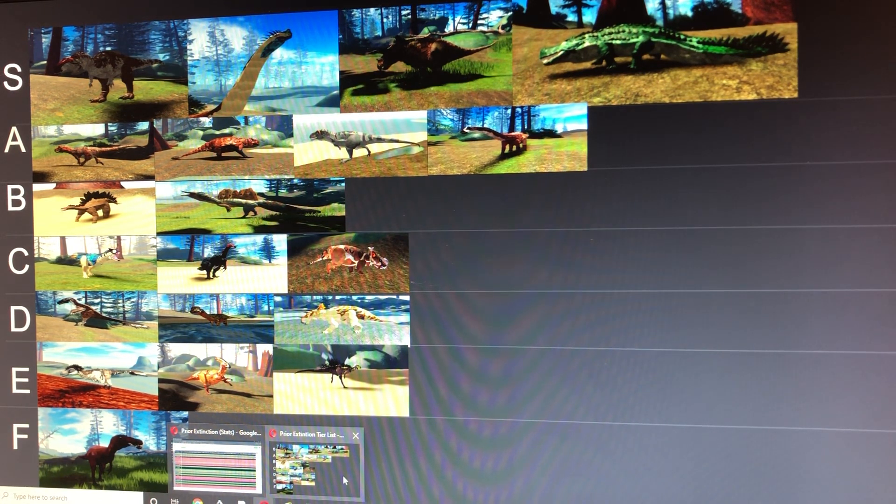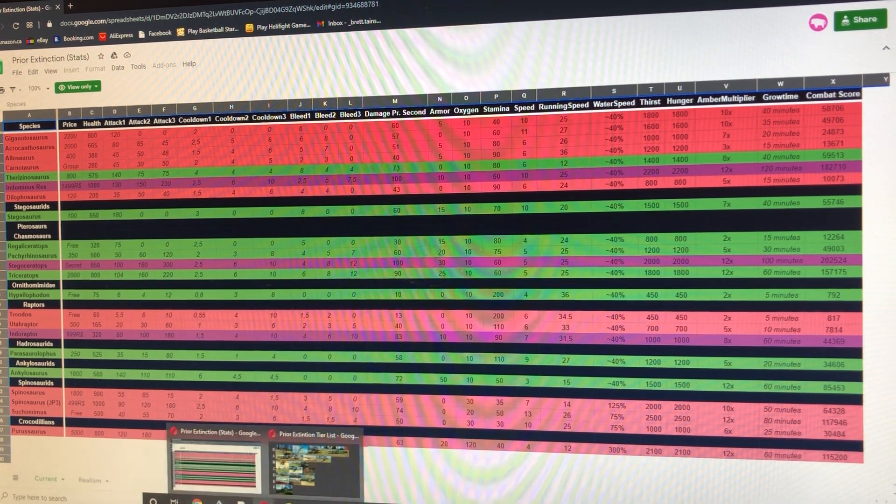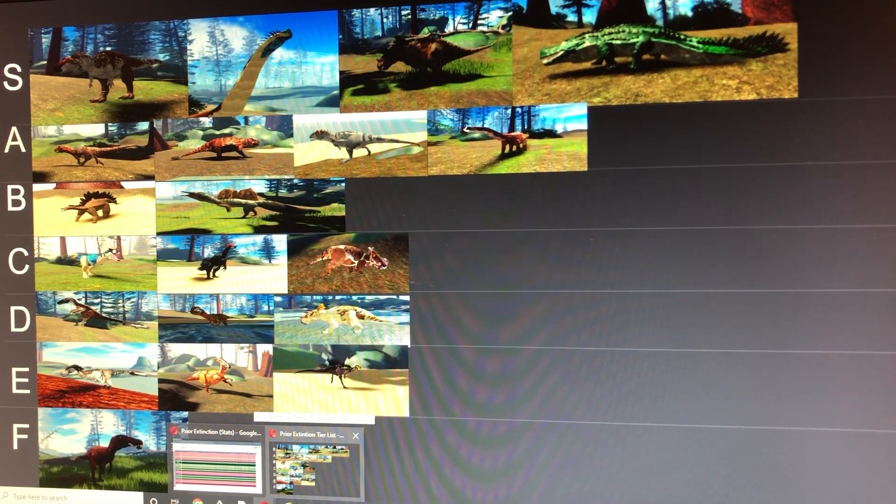Next we have S tier, the best tier. At the lower end of S tier we have the Sarcosuchus, probably the worst S tier dinosaur. It can literally kill anything that tries to drink in the water. The only downside is that food can sometimes go in the water and you can't eat it. Stats: 800 health, 120 damage base attack, 4 bleed, 20 armor, 40 stamina, and 12 run speed.